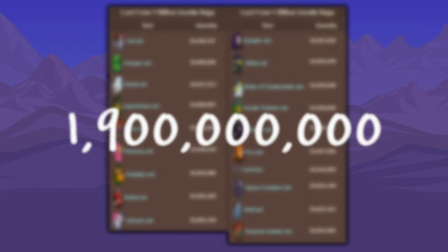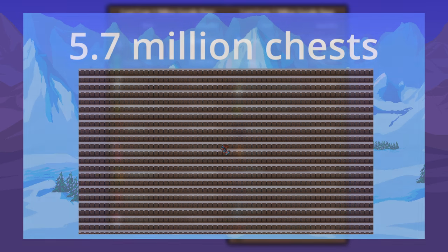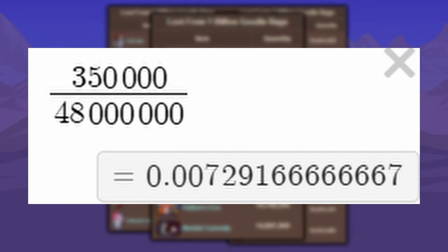These items also do not stack. Meaning to store them, we need 48.2 million chests. This dwarfs the 5.7 million chests required to store all the drops from 1 billion presents. I could add all the other items, but in total it would only add around 350,000 — which is a large number, however it's less than 1% of the 48 million.